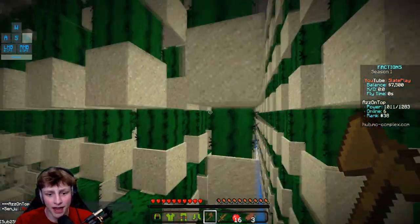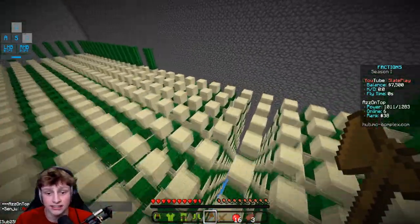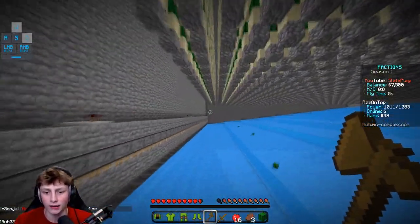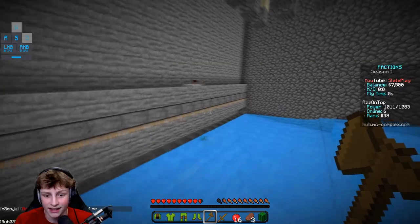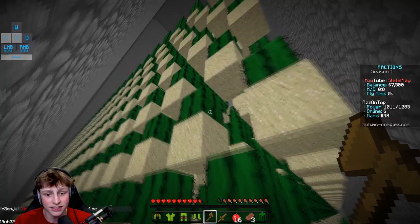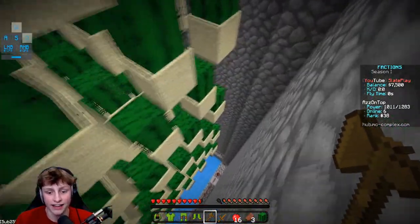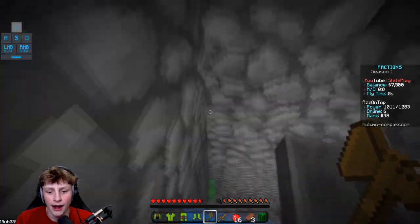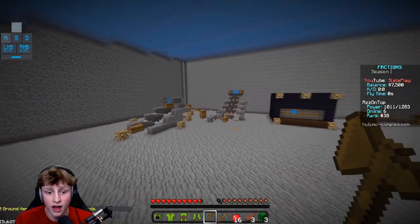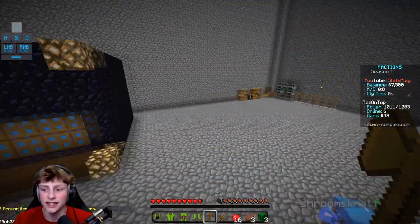As you can see, they've been doing a really good job on this cactus farm — holy crap, it's massive. Keep in mind, printer is not enabled on this server, well it's enabled but it's horrible, so you basically have to hand-place cactus. They've done a really good job. I'm guessing this cactus is making millions because even last map it made so much money, so cactus is definitely the meta.